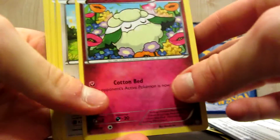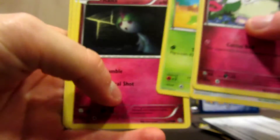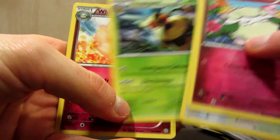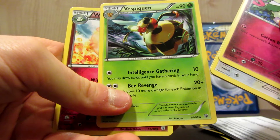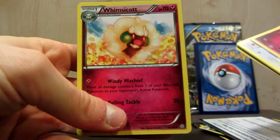Alright, then the second pack I've got: Cottonee, Eevee, Oddish, Boltz, Magikarp, Rocky Helmet, Vespiquen — or Vespiquen, I think it's Vespiquen but I've heard people say Vespiquen so I'm not sure — and a Whimsicott.